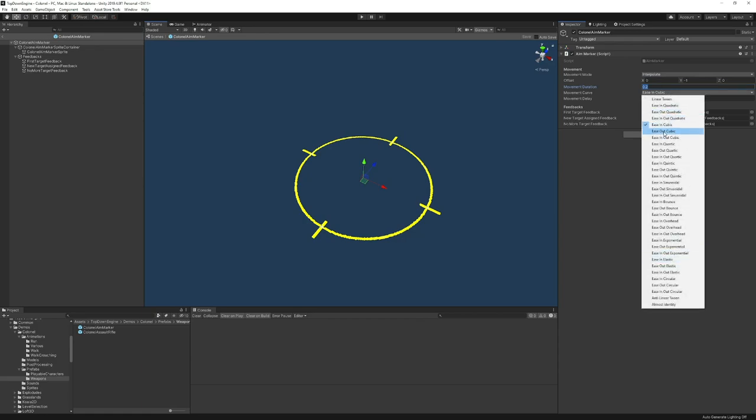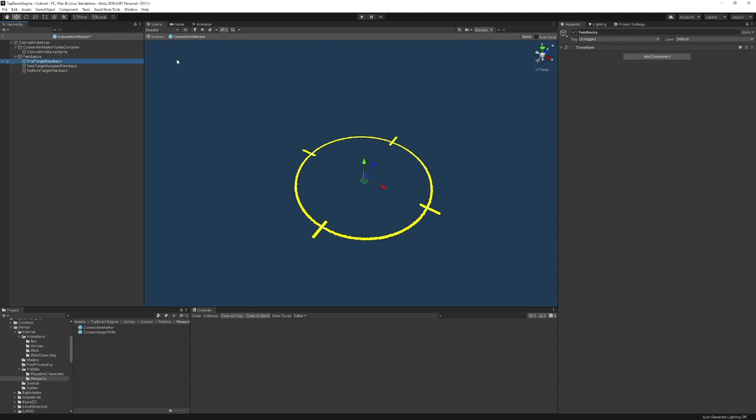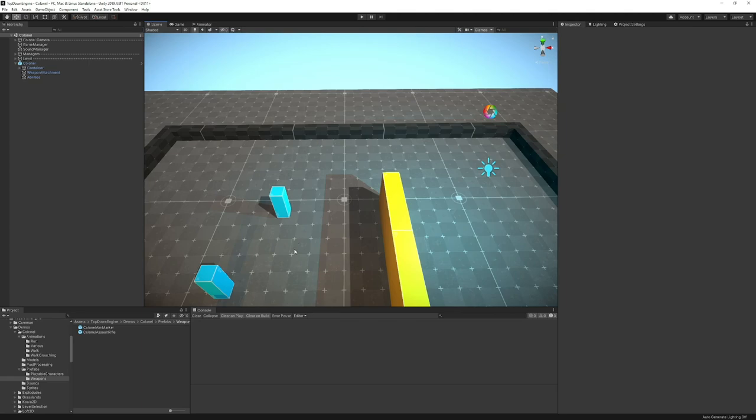I can also assign feedbacks to state changes — so if I'm finding a first target, I'll play a feedback with a scale and a sound. I can also hook feedbacks to a new target being assigned, or to having no targets anymore. That's how the aim marker works.